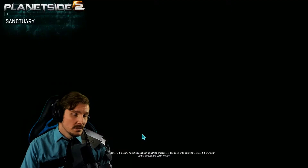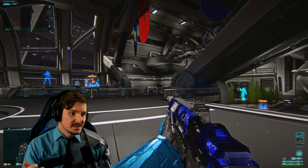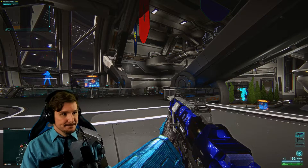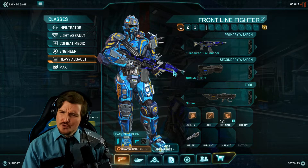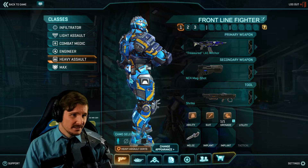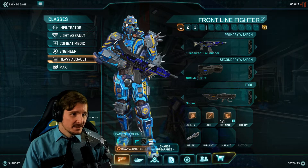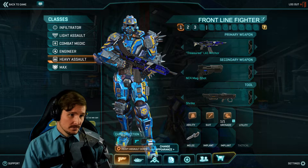Now let's take a look at the NC heavy stuff. That helmet can be worn with any class, while the armor is specific to Heavy Assault. The High Seas camo for the NC is a beautiful blue — love it, looking really nice. They also get the Treasured LA1 Anchor, which looks nice.